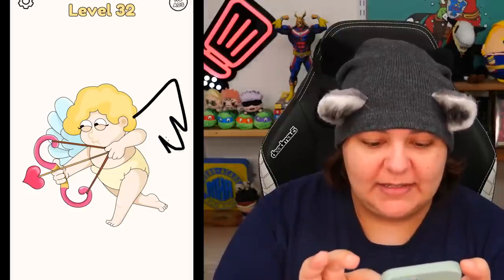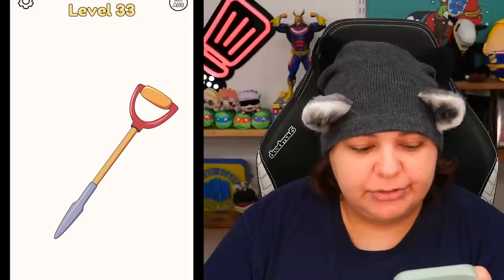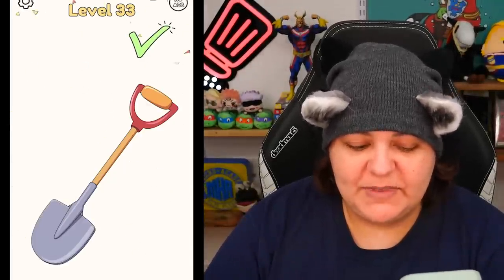Very easy. I want to see if we can get to level 100. Cupid is missing his wings - look at that dragon wing, I didn't want to put angel wings. Shovel - is it missing this? Yes it is. That thing really confused me - I thought the pointy part was the shovel on the side. Artist's perspective.